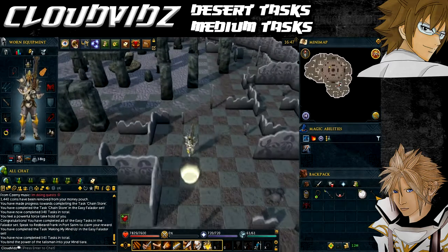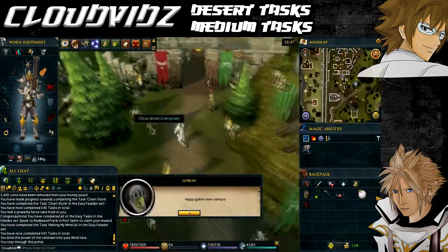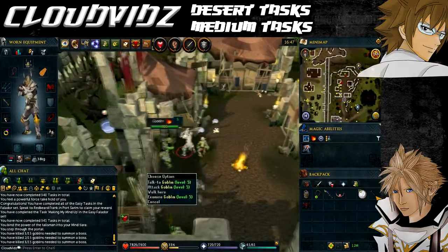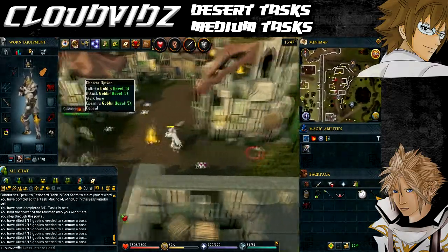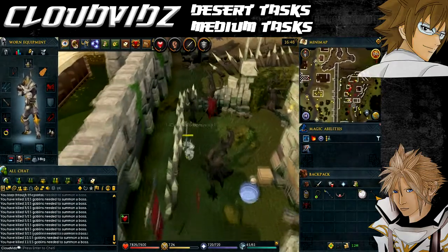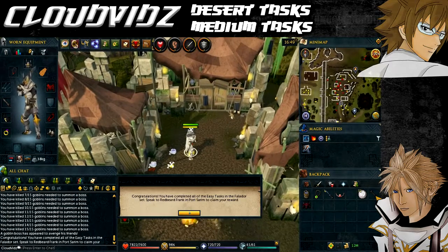The next task is called Like a Boss, and that's to kill a boss goblin in the Goblin Village, which is just to the west of where we are now. To get a boss goblin to appear, you need to kill 15 regular goblins in the Goblin Village — they're all very low level so this should only take a couple of minutes. Once you've done that, a boss goblin will appear, kill it, and the task will be complete.